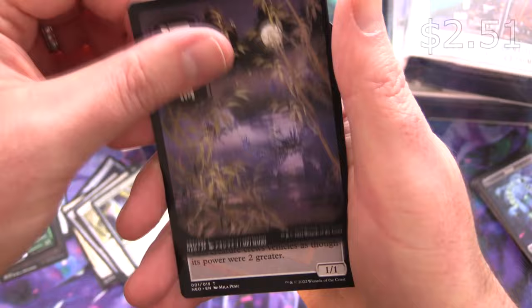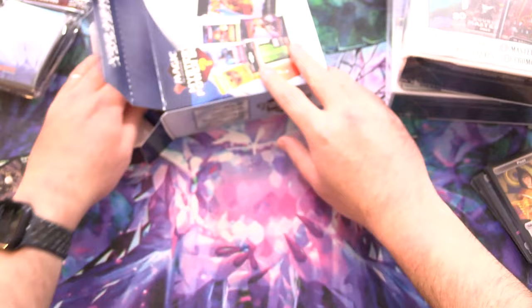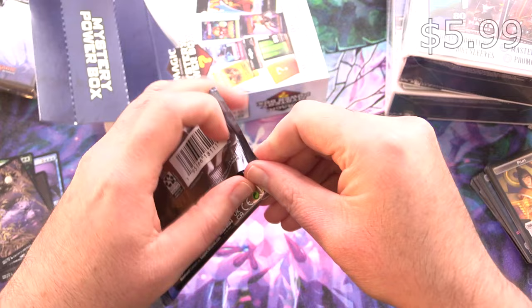So we did get one Mythic, so nothing to complain about there. And what a surprise — Baldur's Gate, my old nemesis. Let's see if we can get an Ancient Copper Dragon today.